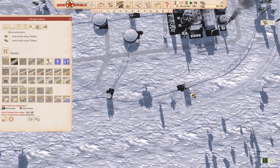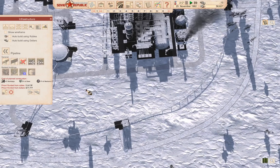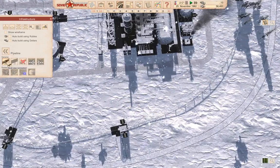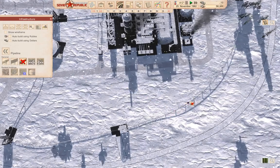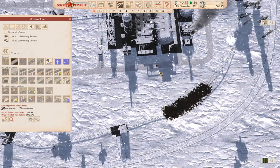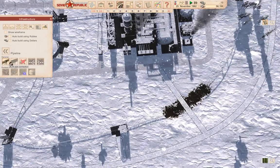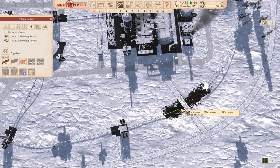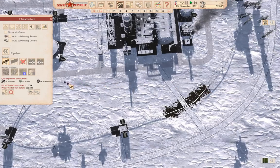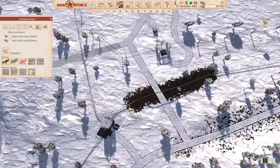We'll go in here, go back in here, and do this. Take that out, go back in here, build a road like this. Go back in here and do the pipeline thing. If we do this, that should build all the pipes — and it did.